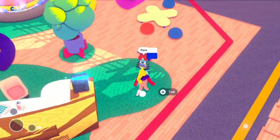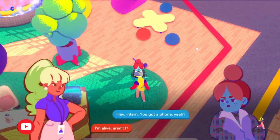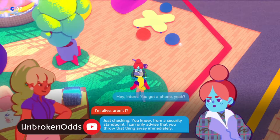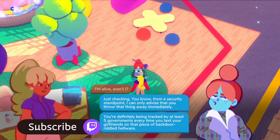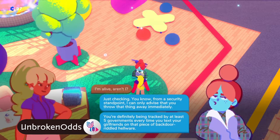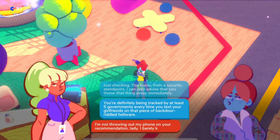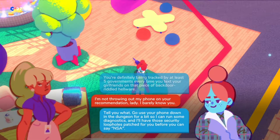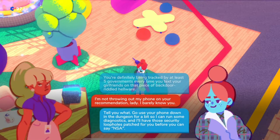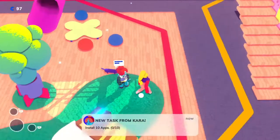In Going Under, there are five mentors for you to complete tasks for. Completing each task unlocks special abilities or perks that equipping that mentor will give you. Each mentor has eight different tasks to complete — some are pretty straightforward and some can be pretty tricky. I'll go over how to complete each task for Fern in this video so you can unlock all his abilities and the trophy along with it. Alright, let's get into it.